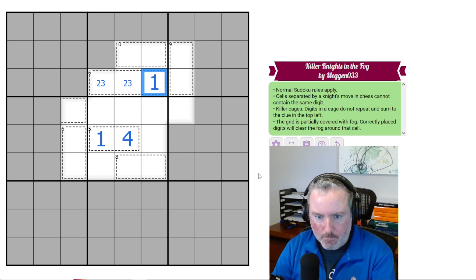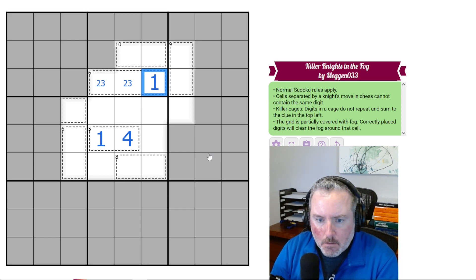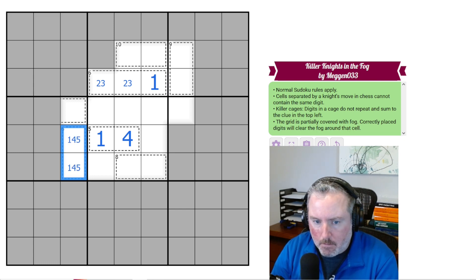So this is 1. We've got a 6 over here. There's only two ways to make 6: 5, 1 and 4, 2. Can't put a 4 on this because of the knight's move. So this has to be a 1, 5 — which means this is 5 and this is 1.